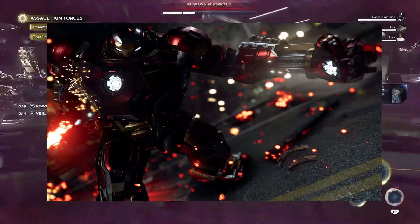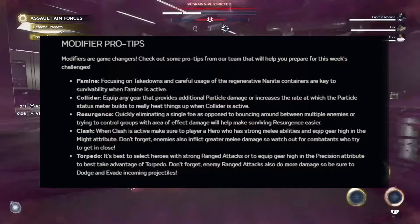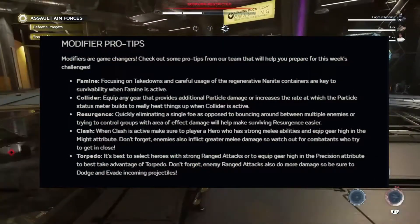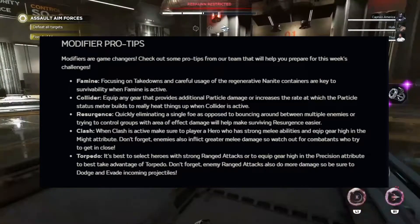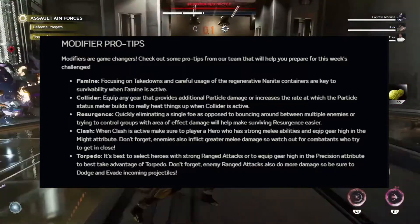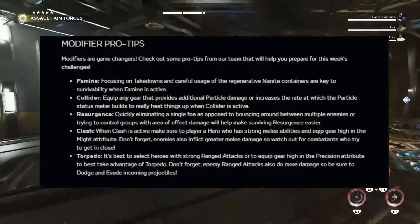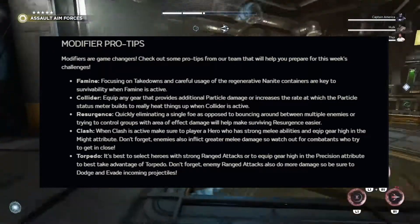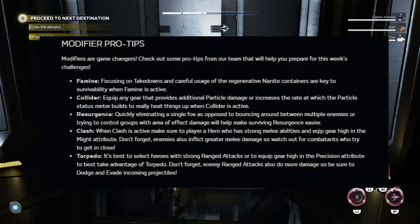Modifier pro tips — this is something I did want to cover because everybody needs to know what the modifiers are. Modifiers are game changers. Famine: focusing on takedowns and careful usage of the regenerative nanite containers are key to survivability when Famine is active. Collider: equip any gear that provides additional particle damage or increases the rate at which the particle status meter builds to really heat things up when Collider is active.